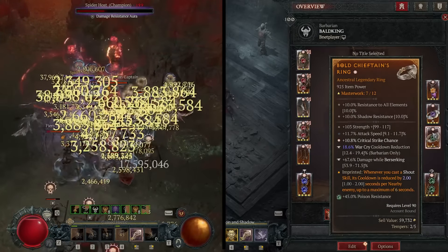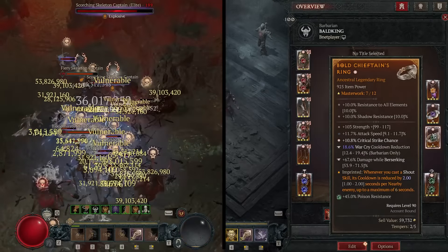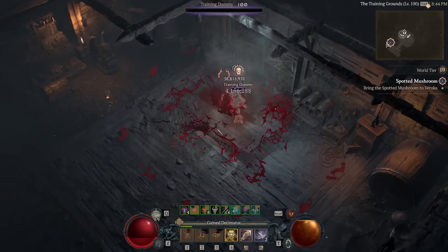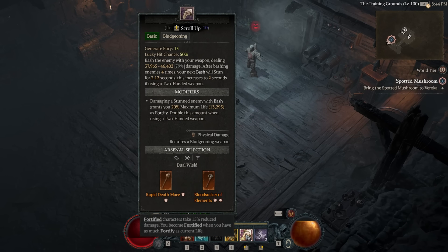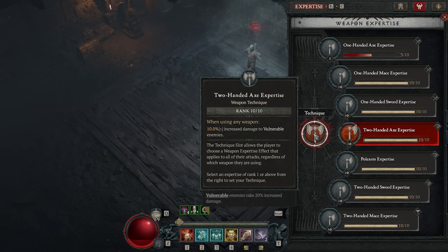You also want War Cry cooldown reduction on the rings. For the weapon arsenal: if using a one-handed sword, the only option for Rupture is the two-handed sword setting. For the Bash skill, set it to dual wield, then go into weapon expertise and grab the two-handed axe for the massive 10% damage bonus.